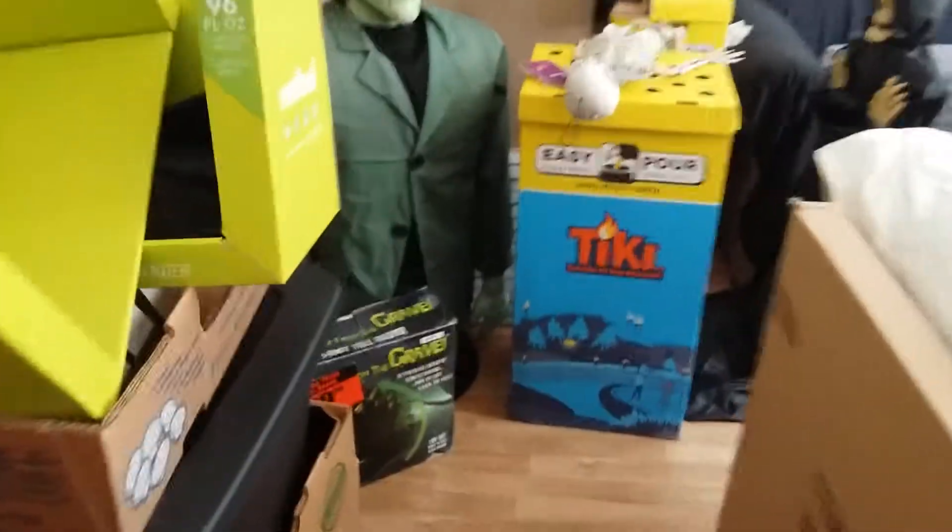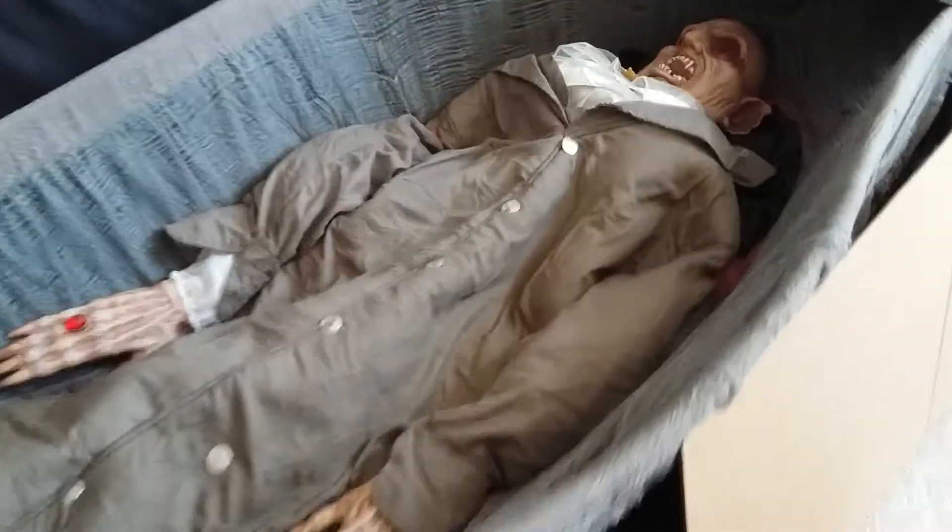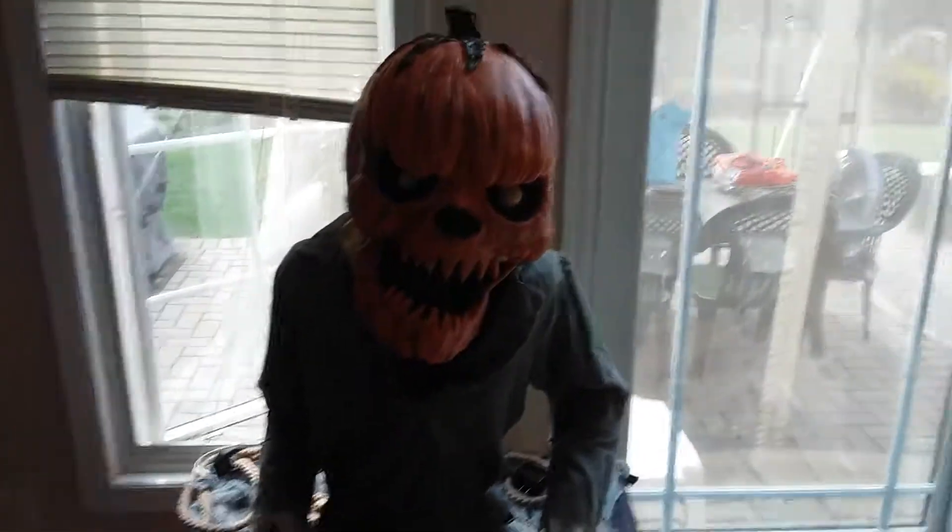We got those two werewolves, there's a bunch of boxes. We got Frankenstein's going right there, rising from the grave is almost all set up. We got the vampire, which I'm going to be making a video on him soon, creepy caretaker, pumpkin nester — sorry about the lighting if it's a little bad — haunted seance board, jumping skull, the axed zombie, and the trees that I think looks pretty cool.